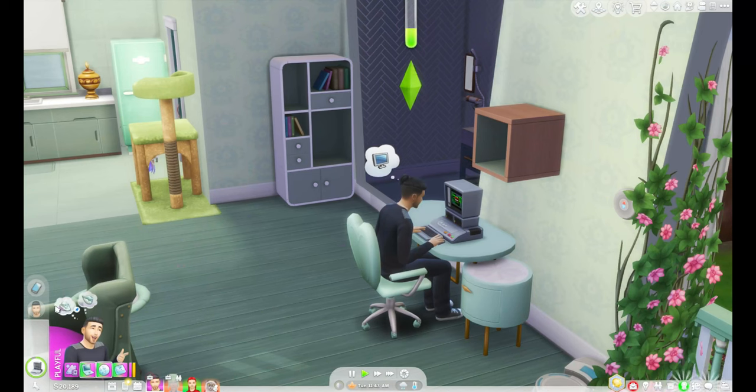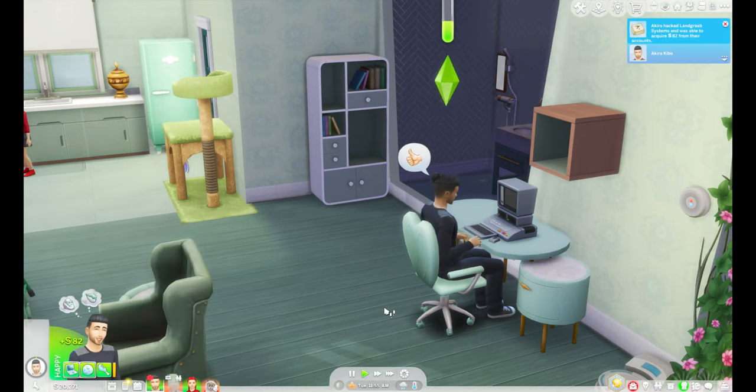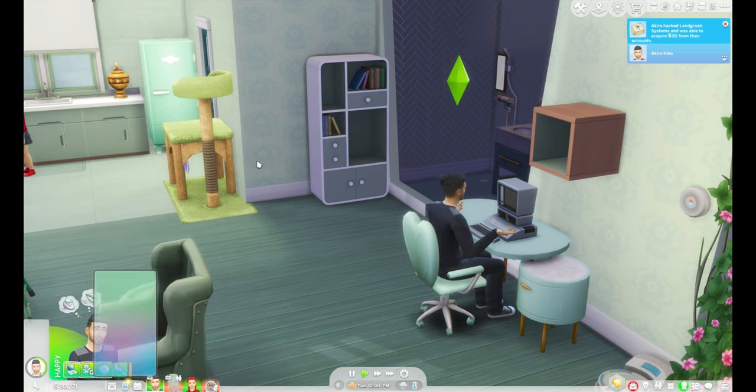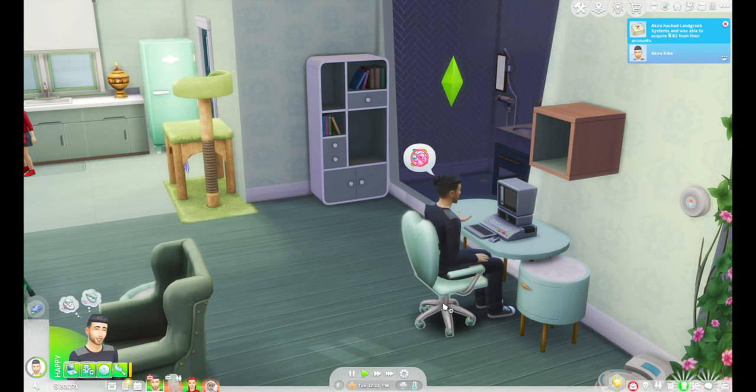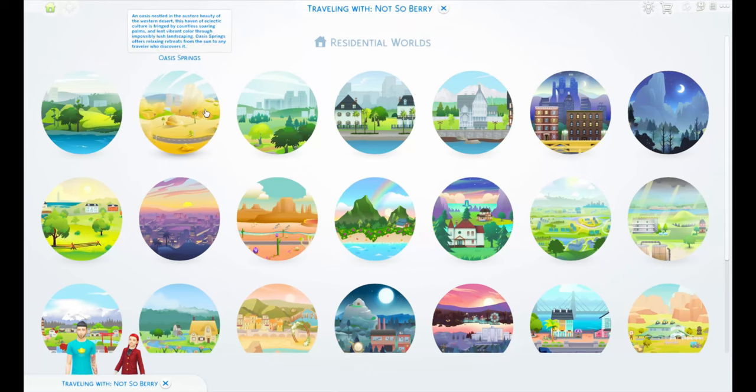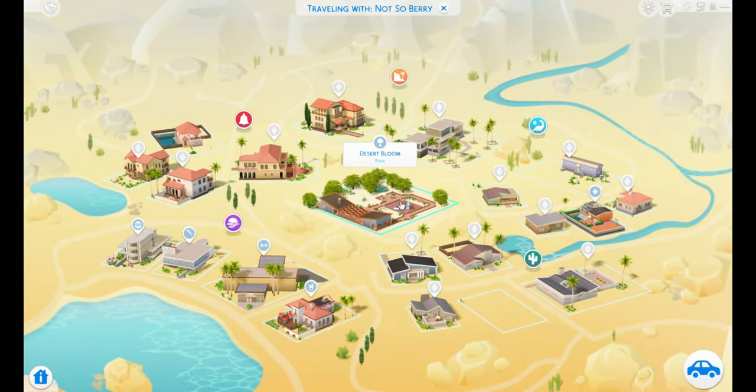Akira's midlife crisis has passed and he's going through a resolution phase — reflecting on who he is and where he is in life. I don't think I've ever overcome a midlife crisis before. If he hurries we can go to Oasis Springs and maybe find a friend for Rory. He only earned 82 dollars — what a waste of time. Maybe we should move to Oasis Springs — that would be much easier.